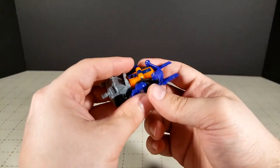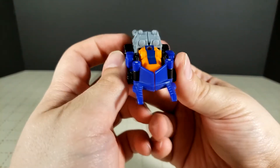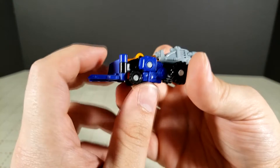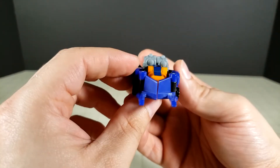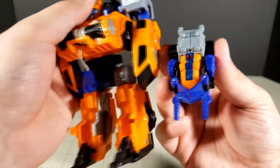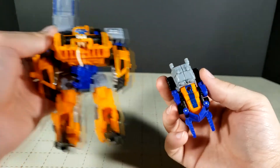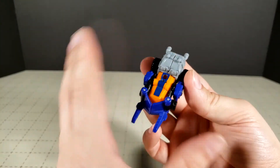Now let's look at the good part — the minicon. As you can see, he's a weird little battle forklift, I guess. The alt mode makes very little sense, but it is still really neat looking. I like how the colors match between the two — not every minicon was color-matched to the figure it came with — but this guy looks neat.